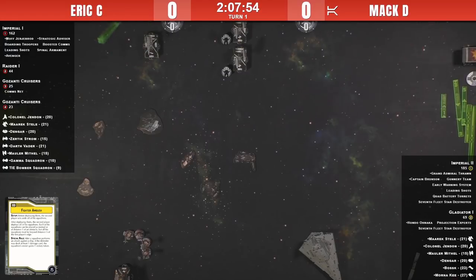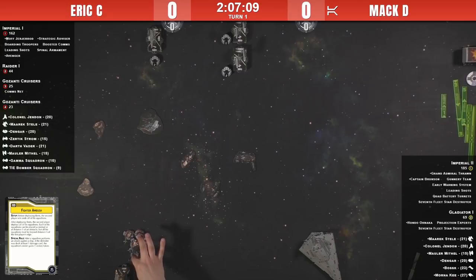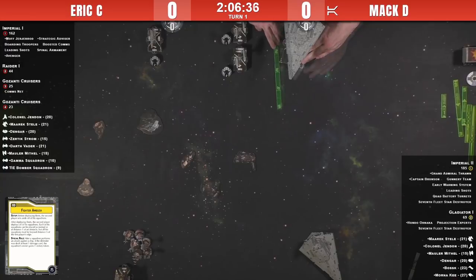Eric has Fighter Ambush, so he's forced to place all his ships down before his squadrons. There's a very interesting placement on his two Gozantis — he's basically conga-lined them. The problem with putting ships the way Eric has is that you're forced to move one before the other, similar to X-Wing swarms. On turn one the activation order doesn't matter, but later in the game you'll want control over when you activate which ship.